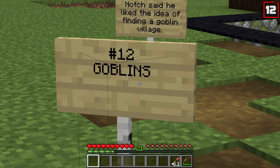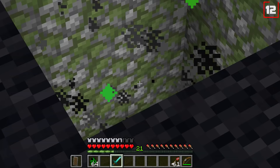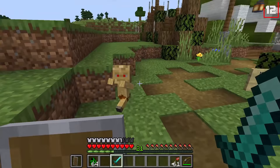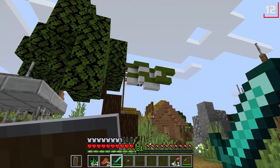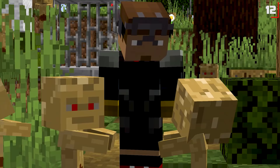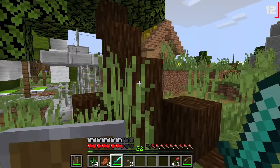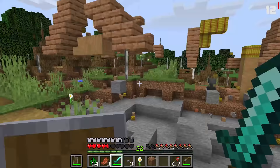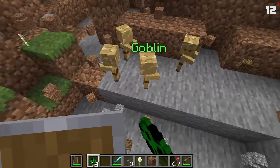Number twelve: goblins. Notch originally said he liked the idea of finding a goblin village complete with its own unique little nasties. We've got a pit that leads us to a goblin village, and there's one of the goblins. They've got the flag waving strong. Let's get a closer look — okay, maybe not that close, there's a lot of them. They're kind of hideous, actually. I wonder if they've got anything good I can steal — I see a little cage for prisoners. Beautiful village though, I am a fan.